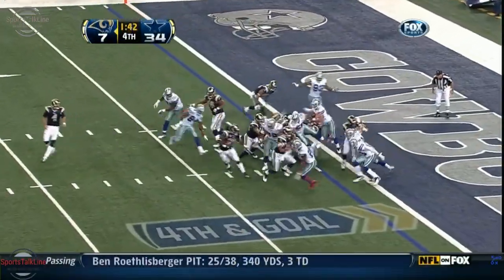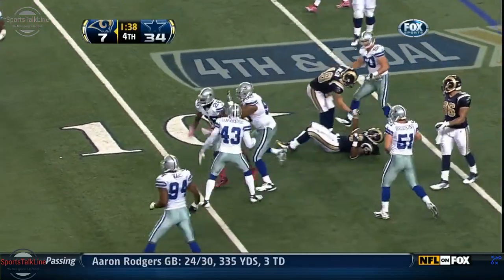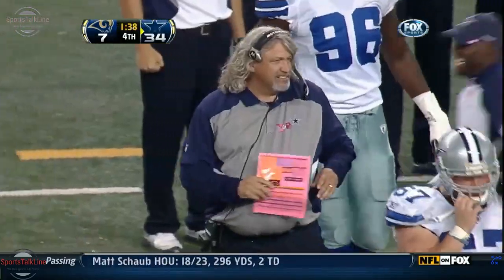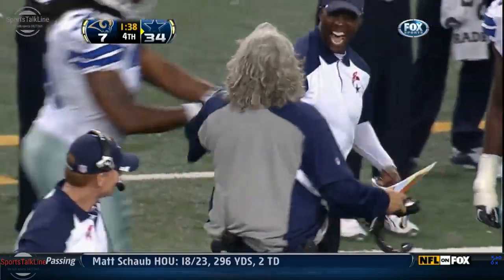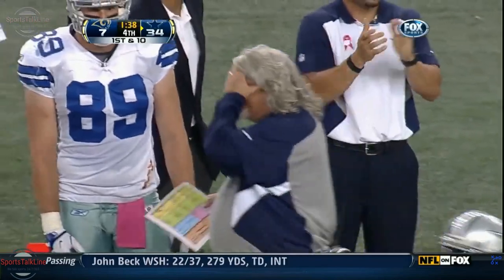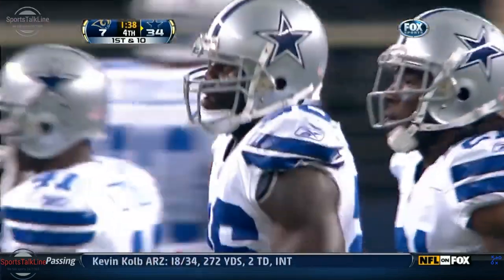Broken goal from the one. Here is Steven Jackson going outside — he's not going to get there, and the Cowboys prevent the touchdown. Abram Ewell, who has been alongside DeMarcus Ware, the star of the defense for the Cowboys. And look how happy the Cowboys are in a 34-7 game to keep the Rams out of the end zone.